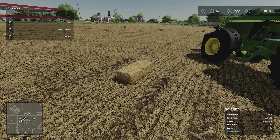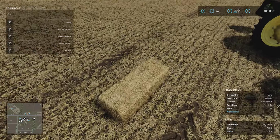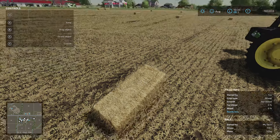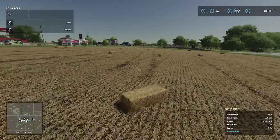Hey everyone, I'm in Farming Simulator 22 and I'm going to show you how to pick up bales. So one option is to be a walker and go right up close to a bale — you'll get an option that allows you to pick up the object, and then you can be like the Hulk and walk it over to where you want it and dump it.